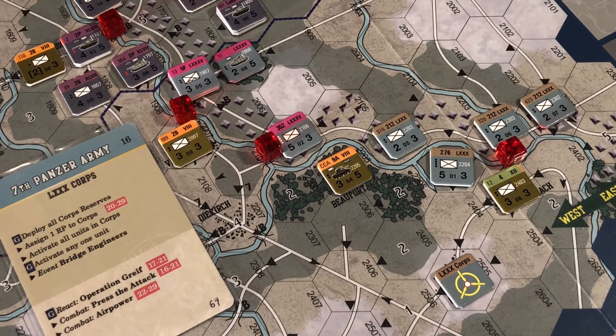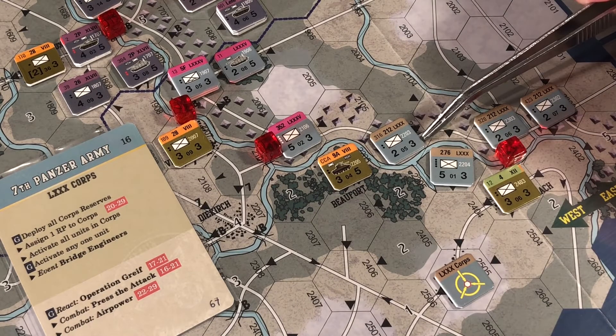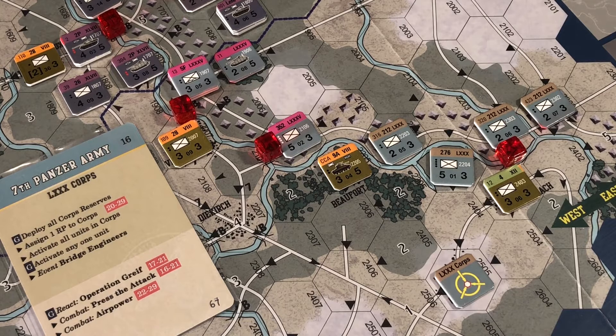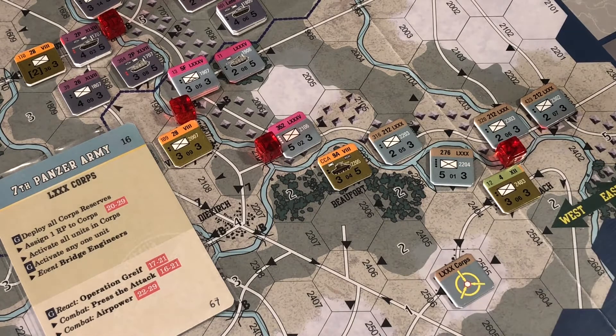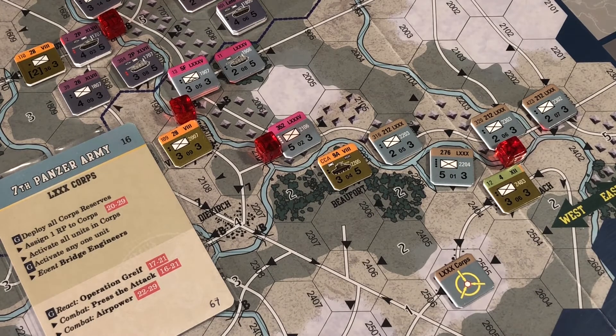Unit selector number five - he's already adjacent to an allied unit. We clarified last time that if you're already adjacent, you don't consider different hexes. It's only when you move adjacent to an allied unit that you consider different hexes. With core objective movement, if you're already adjacent, he just sits there. Which also means unit number six is going to sit there too.